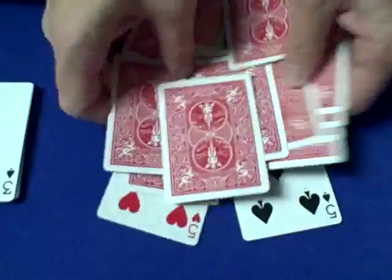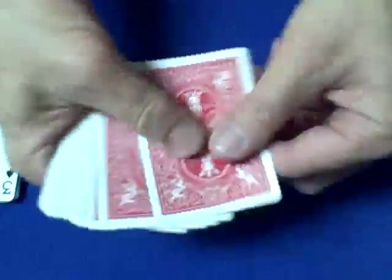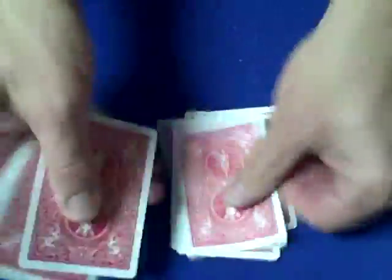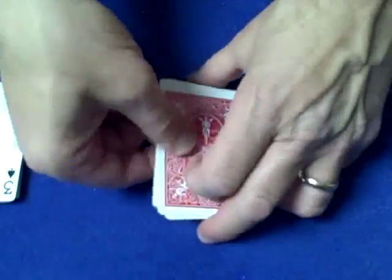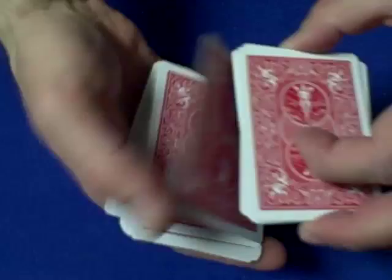Now, if we count all these cards that are right over here, they total 1 through 21 cards. And there we have the 22nd card.